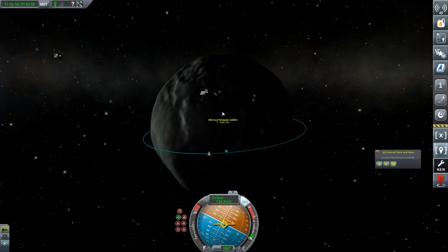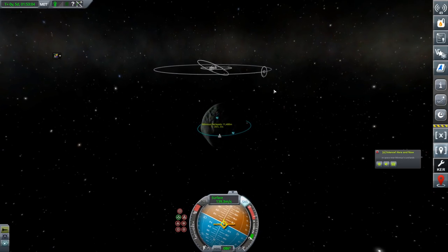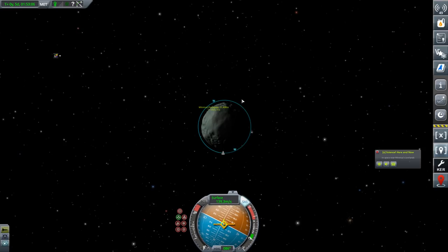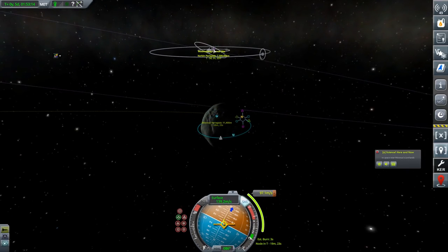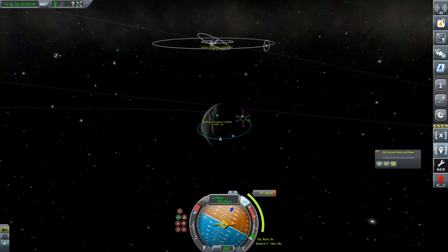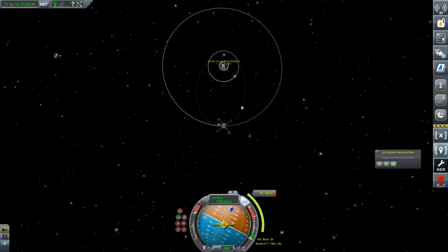So we're pointing towards prograde again. Let's just make sure we're above 10. That is fine. And then let's see if we can plot a maneuver. Now because we're equatorial, this is much more conventional. So if we pick something around about here and burn prograde, that will get us back towards Kerbin without very much expenditure at all. So that's 7 million meters. Let's just zoom out and see if we can get that a little bit closer — 4 million, 3 million, 2 million.